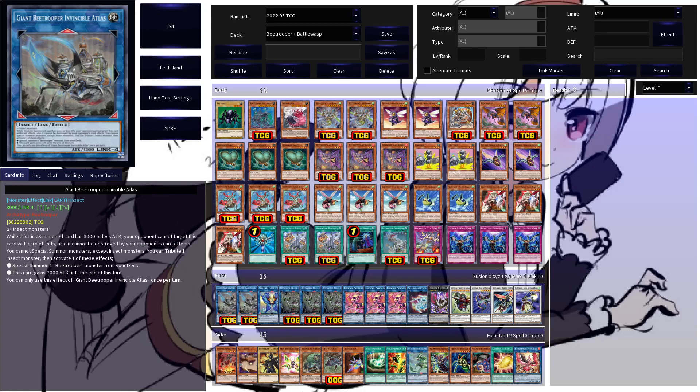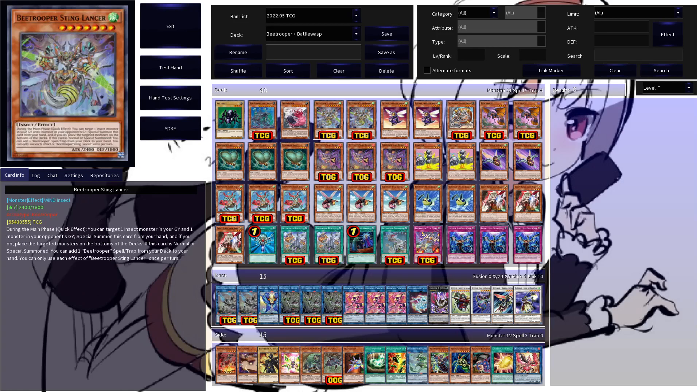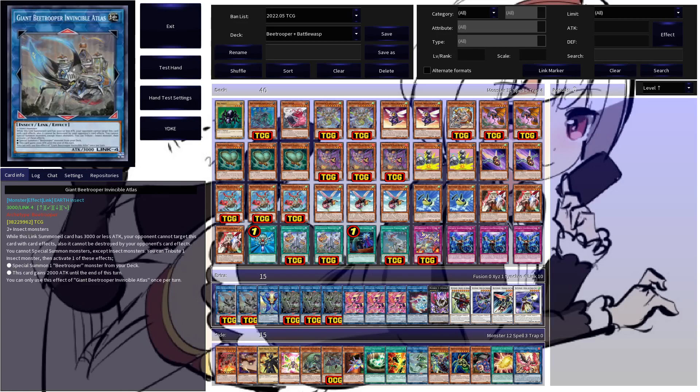The centerpiece of most of your end boards will be Giant B-Trooper Invincible Atlas, and this guy is an absolute house. While he has 3000 or less attack, your opponent cannot target him with card effects and cannot destroy him by card effects — so we already have Dragoon-level protection. But he also has really cool effects you can activate by tributing an insect monster: you can either special summon a B-Trooper monster from your deck, or this guy gains 2000 attack until the end of the turn, making him a very good setup tool to get Sting Lancer turn one or swing for 5k on a follow-up.